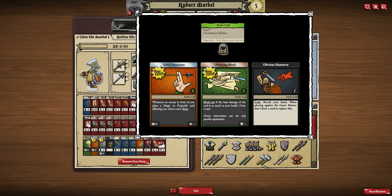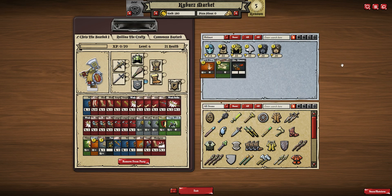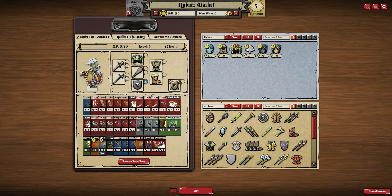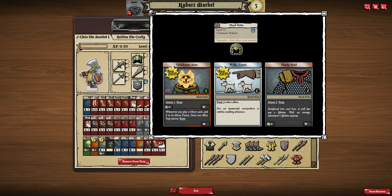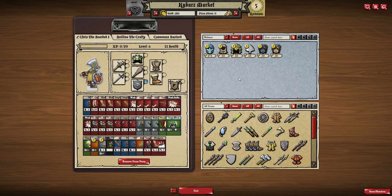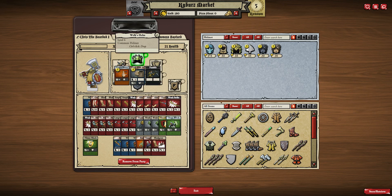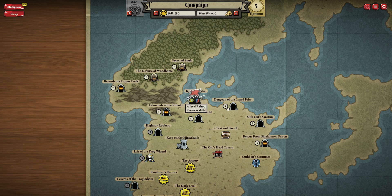There's some more stuff that requires Power Tokens, so we can't use Monkey Skin Mask. It looks like the only one we can really use is the Fool's Coif. It has Quick Reactions again, Life-saving Block, and Obvious Maneuver trait — reveal your hand when playing against a Games Master, don't draw a card to replace this. I prefer what I've got, I think. Some of these are pretty sweet but we just don't have the Power Tokens to install them. I think we're good with what we've got.